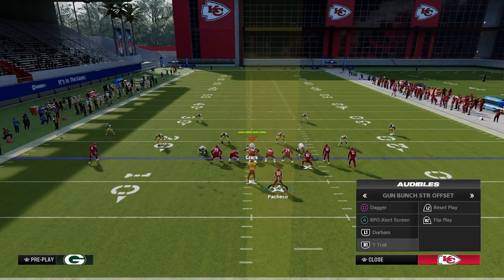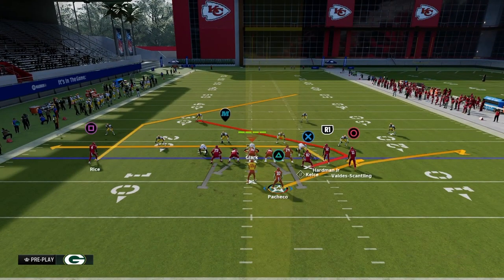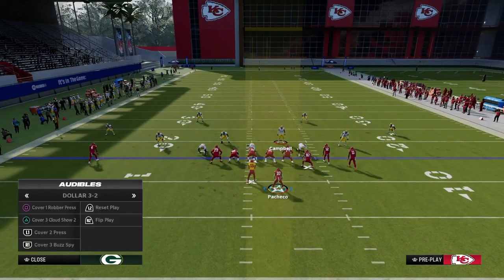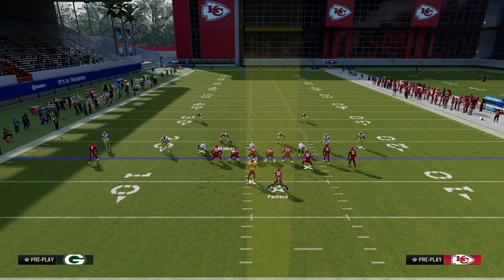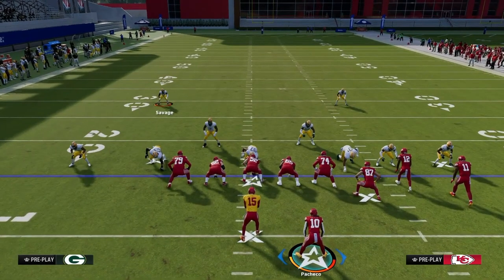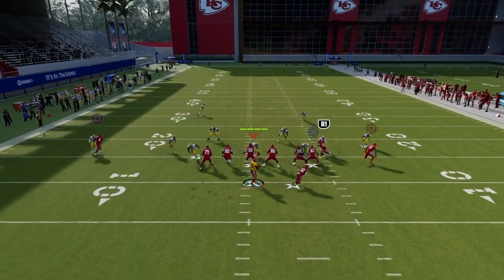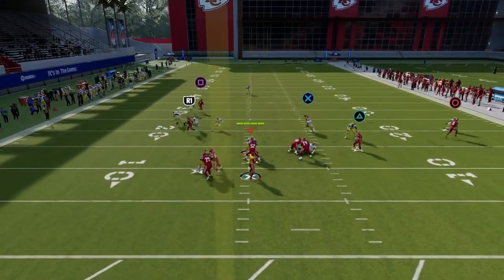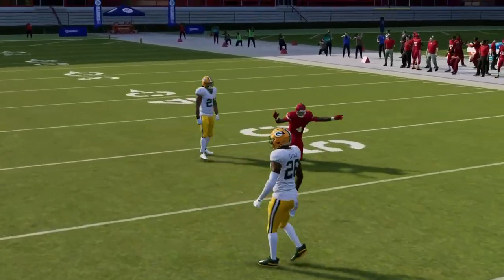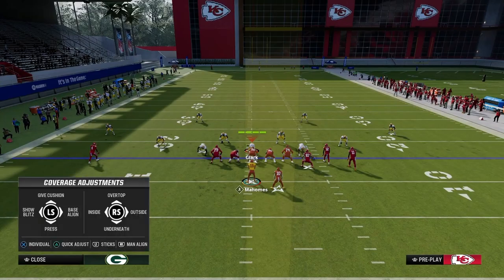That's the shallow aspect of the route combination. The next aspect: what do you do if they play great man coverage, or the user bites down to guard that drag? You turn your attention to the post. When he crosses the middle field he can beat man coverage pretty well.